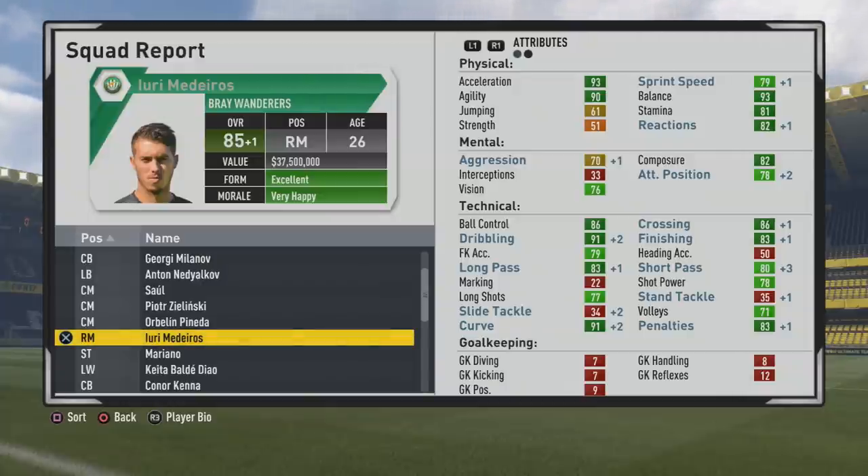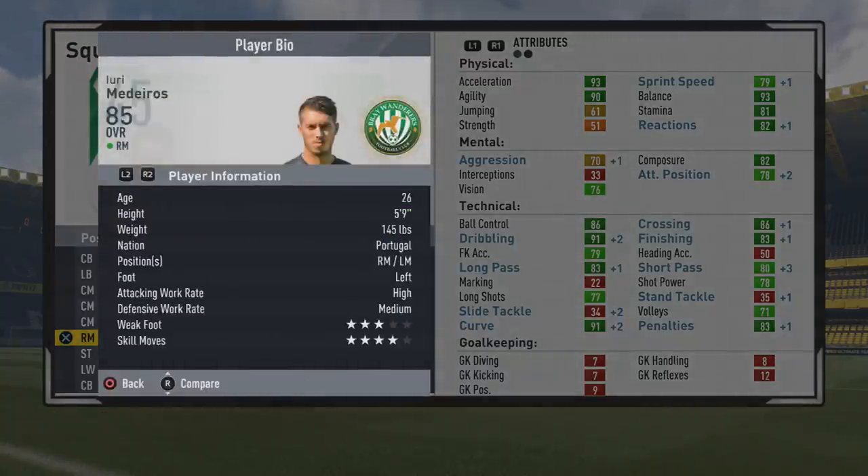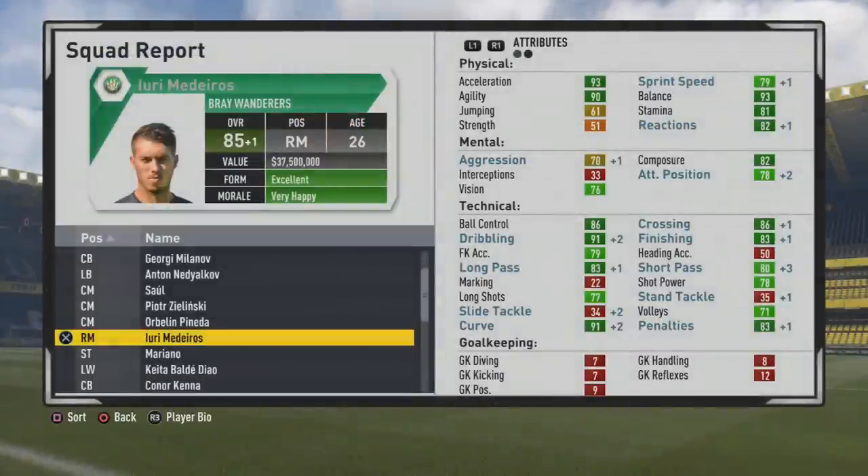93 acceleration, 90 agility, 93 balance — he's going to feel very good on the ball. 91 dribbling, 96 ball control, 86 crossing, 83 finishing, long pass and short pass both solid, 91 curve, decent long shots and shot power. He's a very well-rounded winger who could score goals, hit long shots, score nice curve shots, and maybe score the occasional free kick — really good down that wing with that dribbling ability, sending crosses in as a great inside forward.